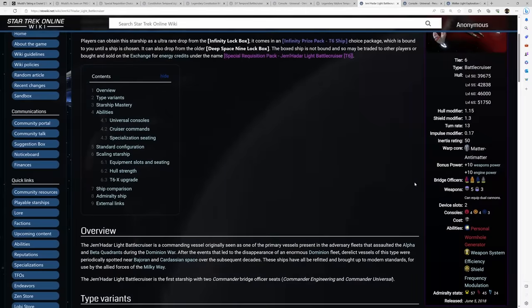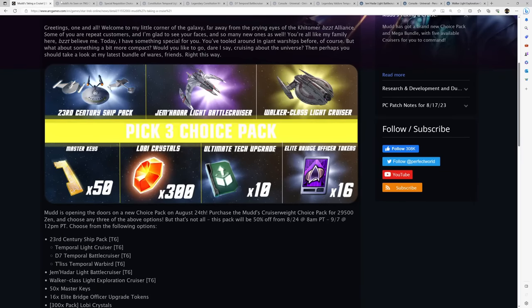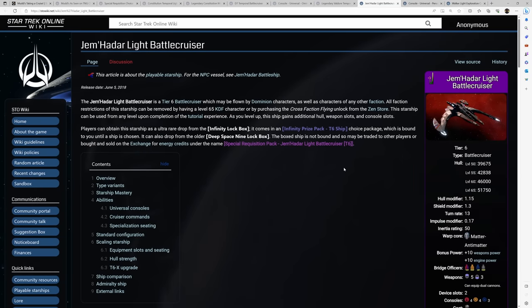Overall, I think the Jemadar Light Battlecruiser is good enough that if you're getting this bundle, you should consider picking it up. It's a fun ship to fly, and if you have any Dominion characters it'll be fun to mess around with. Having that escape console on account-wide unlock if you ever want to get into PvP might be something appealing to you.